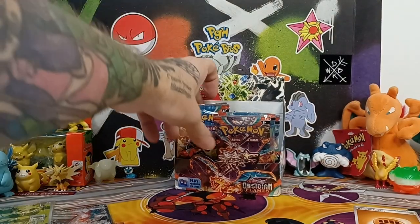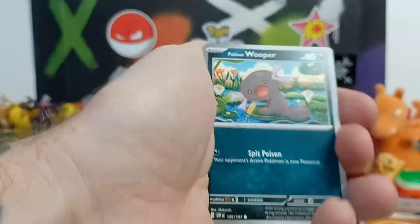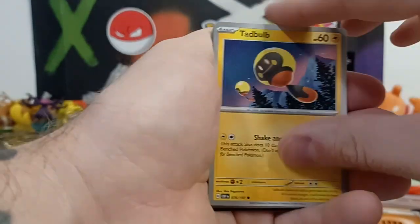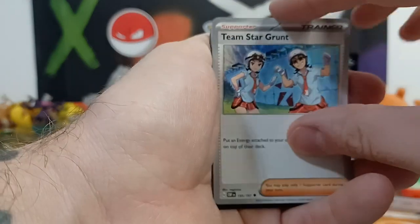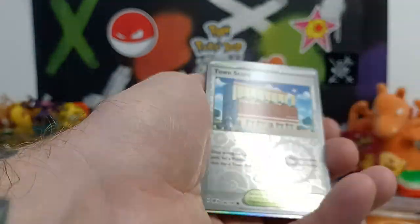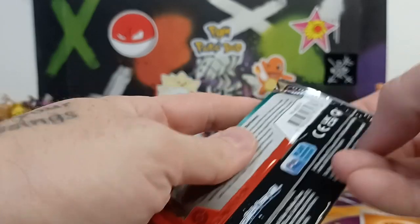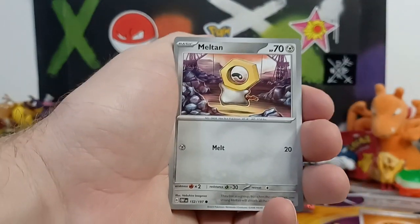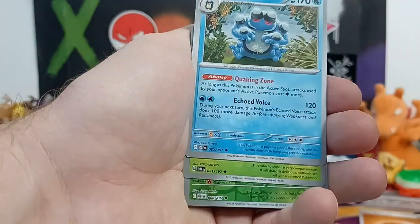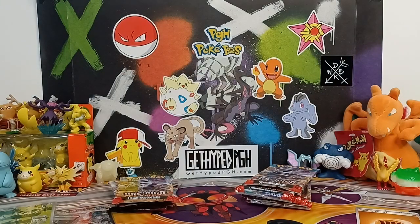All right, open up a couple more packs. We're 13 minutes in, flying through this booster box — especially taking time to switch spots. It's still fun. Psyched to actually get a hit for once. Team Star Grunt, Inkay into Thunderous. Darius is still taking from his side but he's not opening many. Watch us have a hit there too — I'll be so disappointed if that happens. Zigzagoon, another Seismitoad, Sunflora into Palafin. I'll let Darius take over now.